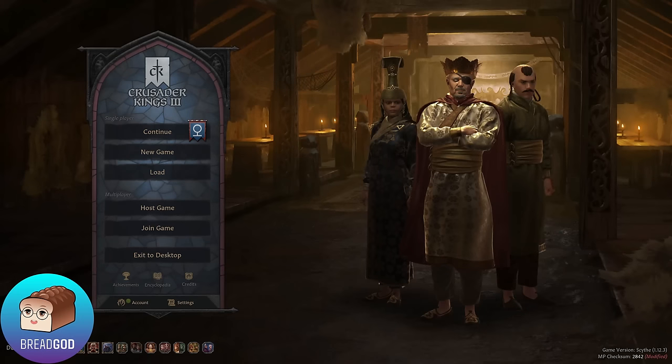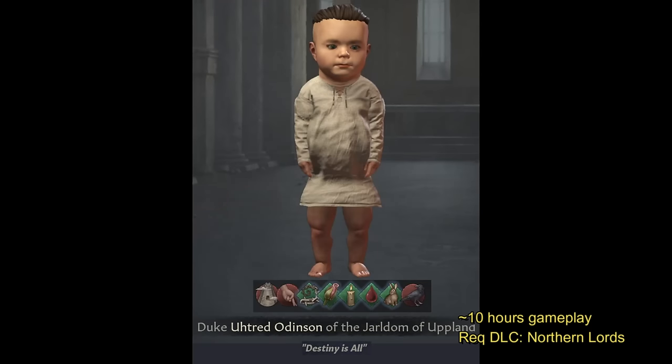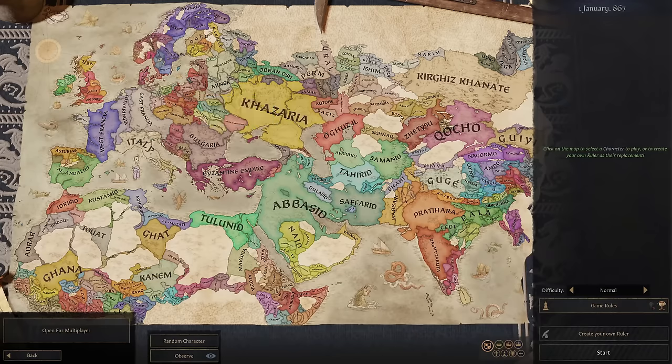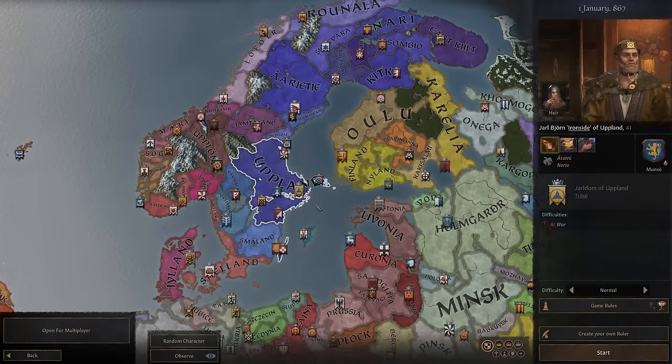Hey guys, Bregout Gaming here. Hope you're having a good day. This video is a guide and showcase on one of my favorite ways to do a Roman Empire World Conquest. I start with a superhuman baby who becomes a pirate lord and then Genghis Khan.